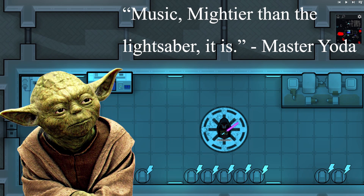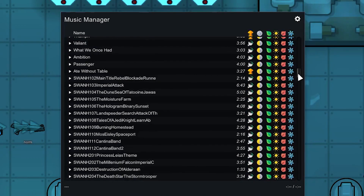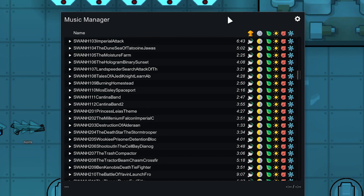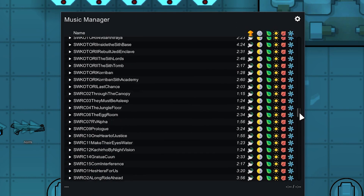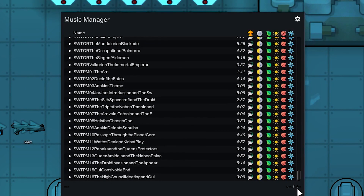What's that Master Yoda? Music? Mightier than the lightsaber it is. Well, Yoda thinks music is pretty powerful so why not add in the Better Star Wars Soundtrack mod. This mod adds an undercurrent of atmosphere and emotion to your actions in true Star Wars fashion, with 329 music tracks added from the Star Wars universe.